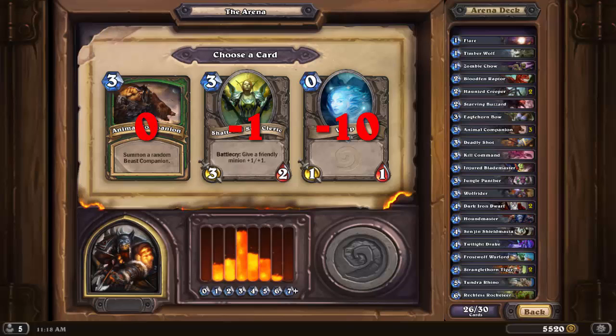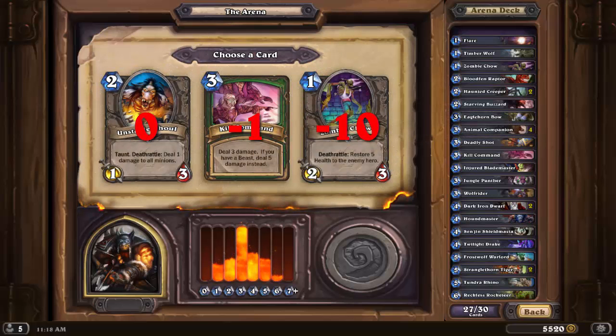It's getting a bit absurd now, but I still think Companion is the better card. The stats are almost always better than Shattered Sun Cleric, and while that's a great card, it represents a weak turn 3 if for some reason I don't have something on the board. Even when I get Huffer from the Companion, it's still a 4-2 that can get its damage in immediately, and if I get Misha or a Leokk, they can be blowouts to set up the rest of the game. Wisp is still as bad as it ever was.